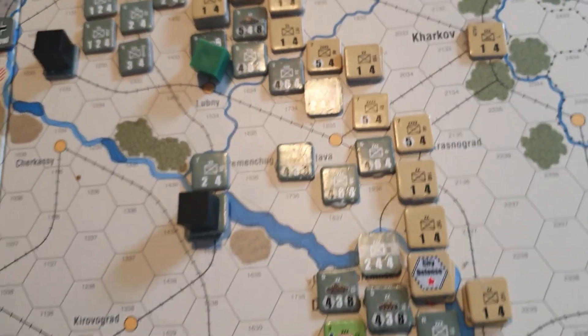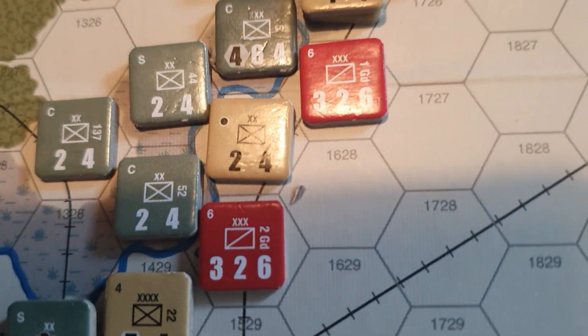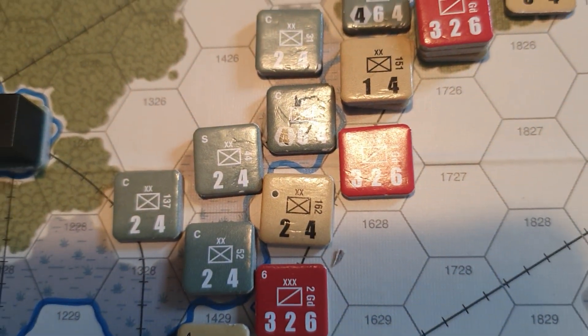Another important detail: certain units have black dots in the top left-hand corner. That means once they're destroyed they cannot be rebuilt.